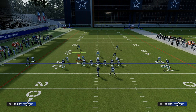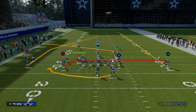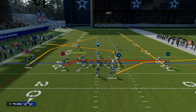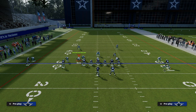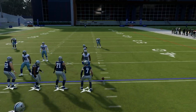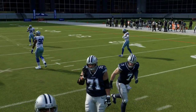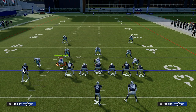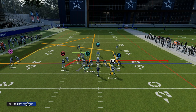For the running back, you can block him or put him on a flat route to the left side. You really don't want your running back going to the right because the drag is going to run into him. What I like to do is either block my running back or put him on an in route, which is going to bring him across and attack the flat on the left side. What I love about this play is that it attacks a ton of space on the field — you're able to attack the right side, the left side, deep, and the middle of the field.